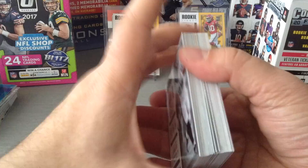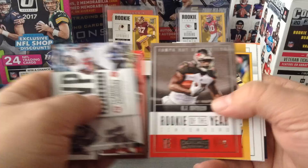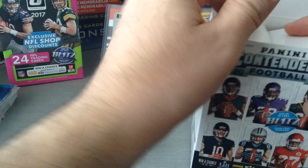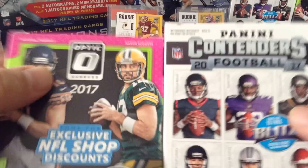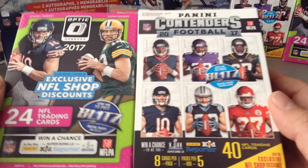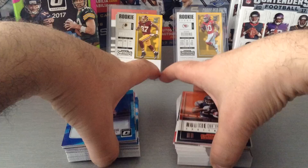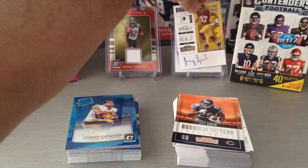Going through the inserts and the rookies — not bad at all, five inserts. Can't complain. And we also got the hit, Jeremy Sprinkle. So we've opened a blaster for Optic at $27.99 and the blaster for Contenders at $21.99. If you find them, go and grab them. I hope you guys have enjoyed this video — it's up to you whichever one you prefer. We got two hits in Contenders across two blasters, but only one hit in the Optic. I hope I've helped you make your decision. Don't forget to like and subscribe, put your comments in — thank you as ever for watching. Till next time, cheers.